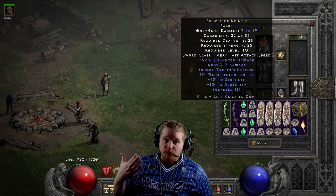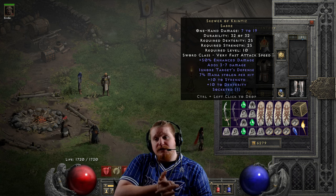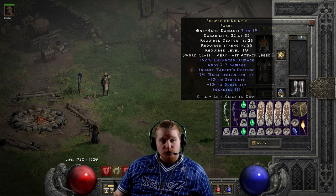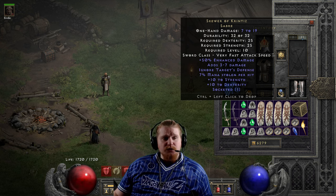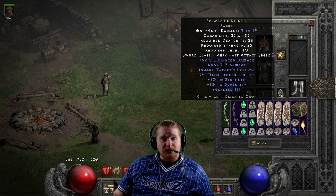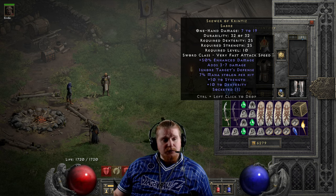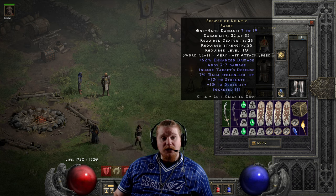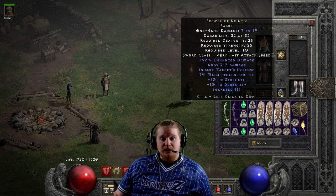Starting from the Saber base: the Saber is an extremely fast weapon — one of the fastest attack speeds in the game — but it's also a relatively low damage weapon at only 7 to 19. It has a durability of only 32, which is an issue, and it does break very often so you'll find yourself repairing it regularly. It only has a dexterity requirement of 25 and a strength requirement of 25, making it easy to use for any character.